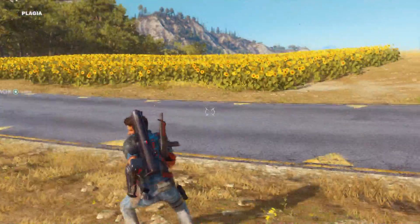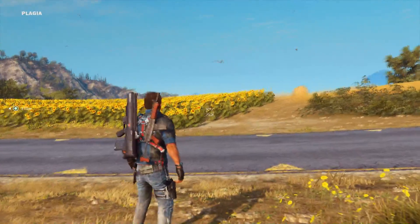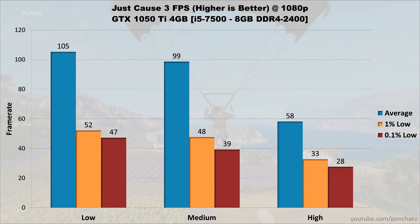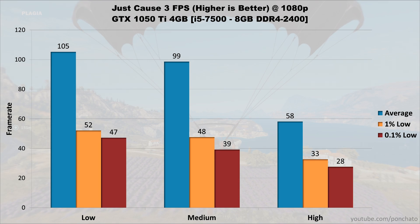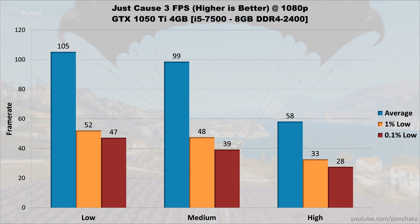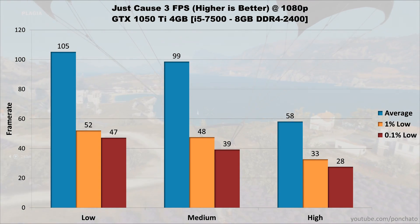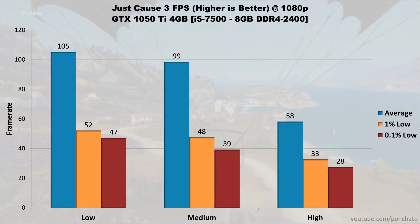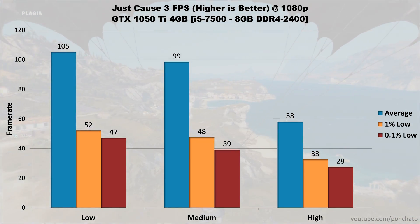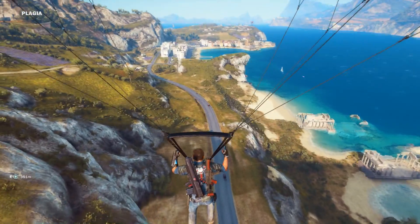Next up, Just Cause 3. Performance in this game is quite finicky, but it does tend to prefer Nvidia GPUs, so we should see some pretty nice frame rates. On low settings the game averages 105 FPS with lows at 52 and 47. On medium the average is similar at 99 FPS but lows drop a bit — 48 FPS for the 1% lows and 39 FPS for the 0.1% lows. On high settings the 1050 Ti averages just under 60 FPS at 58 frames per second, with lows dropping to 33 in the 1% case and 28 in the 0.1% case. Given these results the game is perfectly playable on high settings at 1080p and looks amazing.